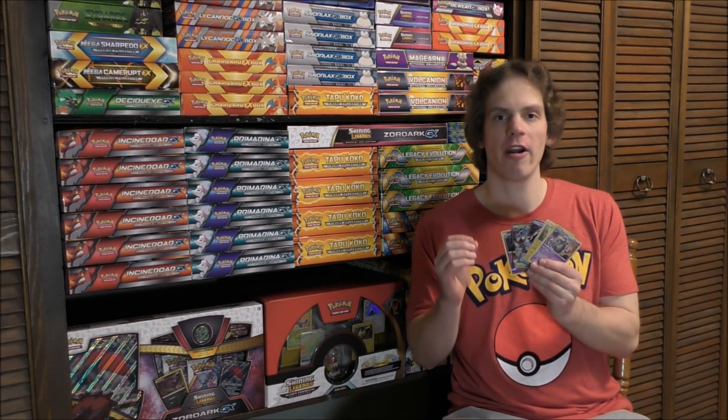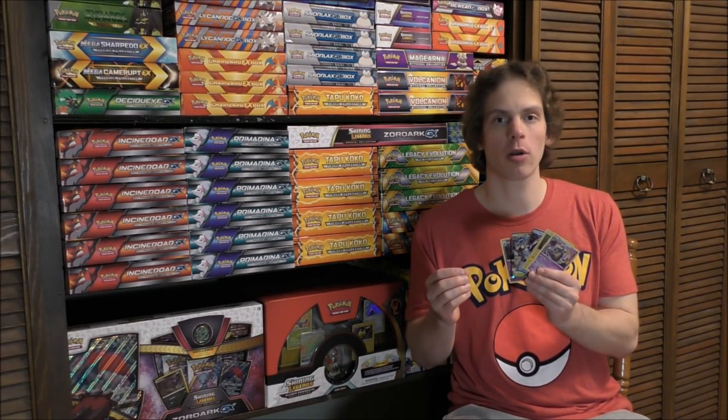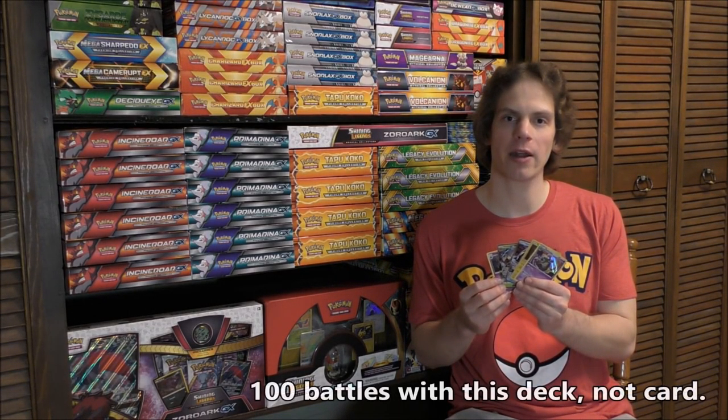I also use Tapu Koko in this deck. Number one, it has a free retreat cost. Number two, it does spread damage. Because this deck doesn't have that many powerful attacking Pokemon, that helps Golisopod knock out more Pokemon in one move. A very important Pokemon is Tapu Fini GX — its GX move is very important. If you're battling something like Gardevoir GX or Zoroark GX, where it is an evolution Pokemon with multiple energy on it, you can use Tapu Fini's GX move and shuffle that Pokemon and all cards attached to it back into your opponent's deck. Ideally you have two Golisopod GX set up at the same time and rotate back and forth between those two cards.